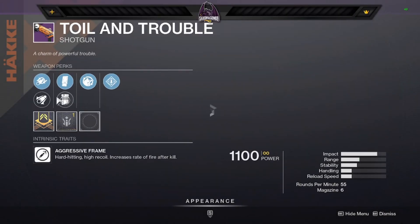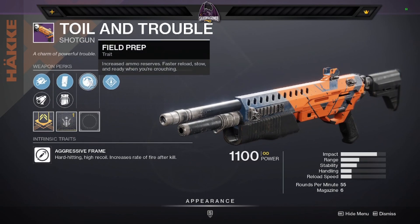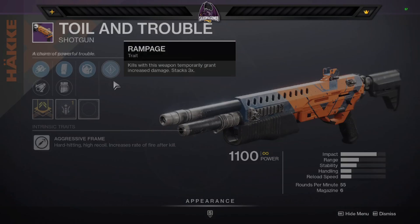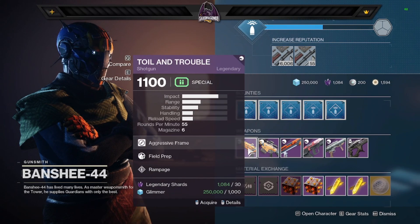Let's start off with this Toil and Trouble. It's got rifle barrel, barrel shroud, extended mag or light mag, with field prep and rampage. It's not terrible, but I wouldn't recommend it — maybe okay for PvE.